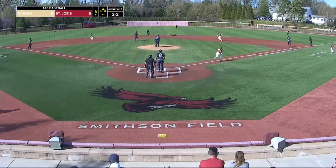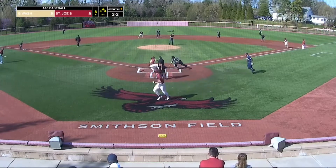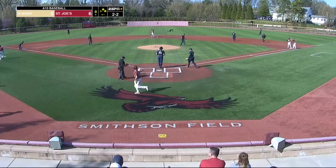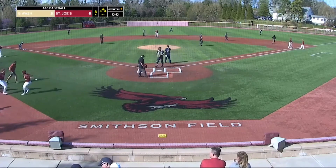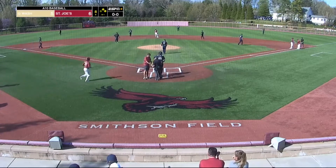That ball is hit right up the middle. Cesarini rounding third — here comes the play at the plate. Cesarini is going to slide in and he's safe. The Hawks have taken the lead 6-5 here at Smithson Field. A big comeback for St. Joe's, and it is an RBI single for Conlon Wall.